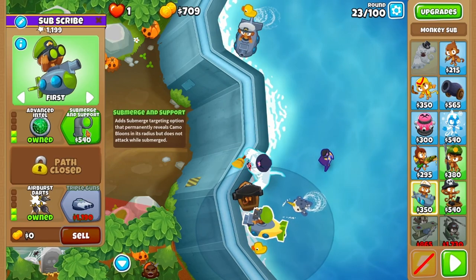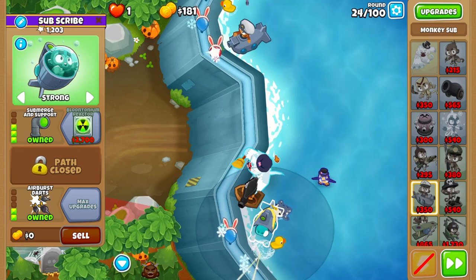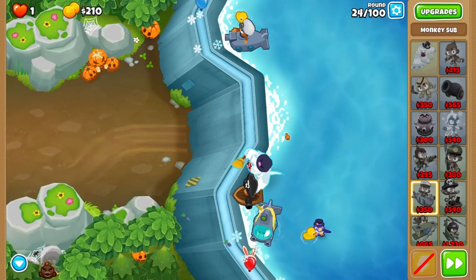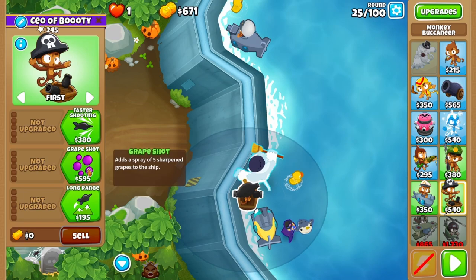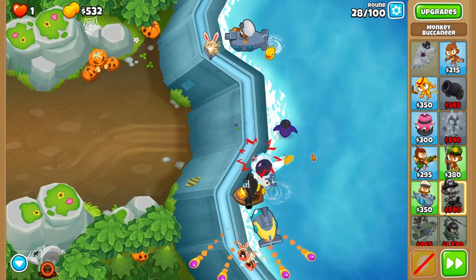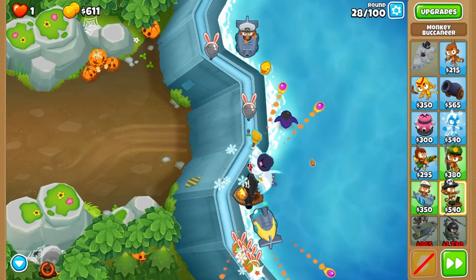Save up for submerge and support on round 24. It's critical that you unsubmerge your sub after it has decamoed the green balloon, as you need the support from the air burst darts to finish off the last few things. Buy up grape shot into hot shot before round 28. Then on round 28, pat roar immediately — if you don't, things can get a little bit dicey.